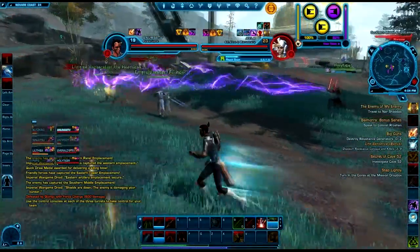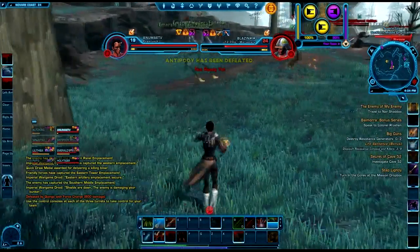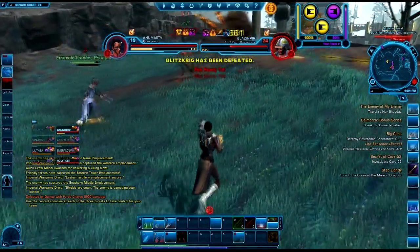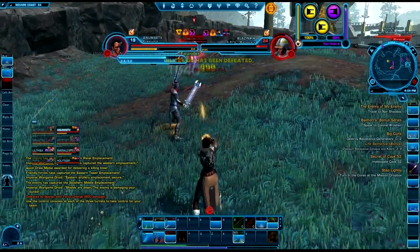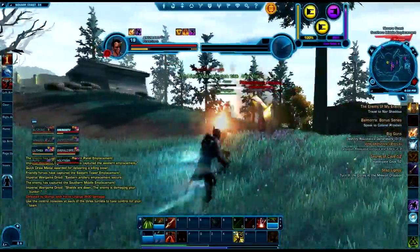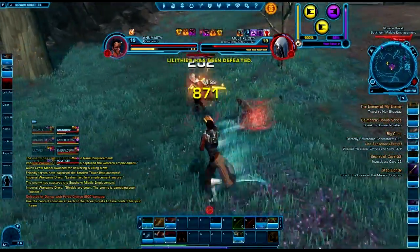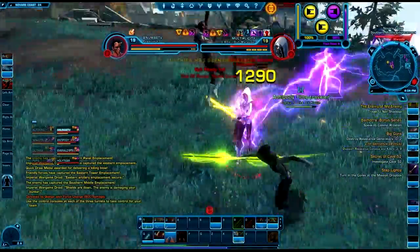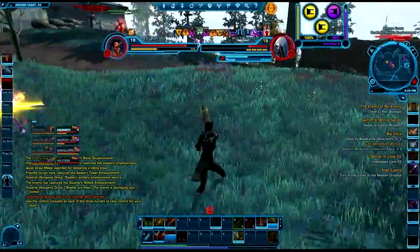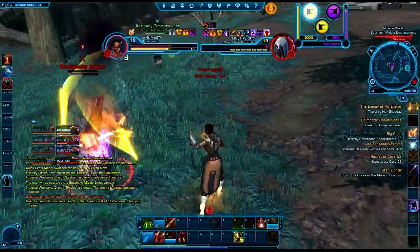The first thing we're talking about buying is additional quick bars. For those of you playing MMOs previously, you've got all your quick bars for all of your abilities. Currently you only have two quick bars on the bottom, and for a lot of people, especially myself, that is nowhere near enough — I like my side bars. So this is the first thing both myself and Bonehead here would be getting.